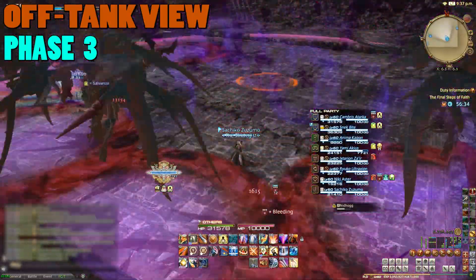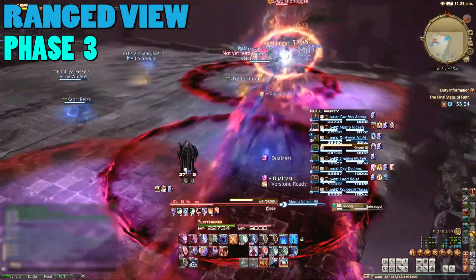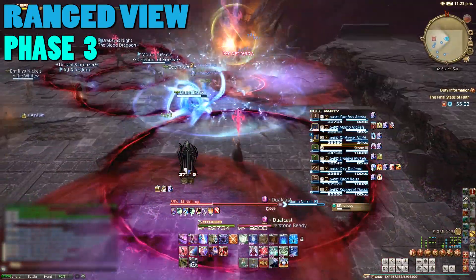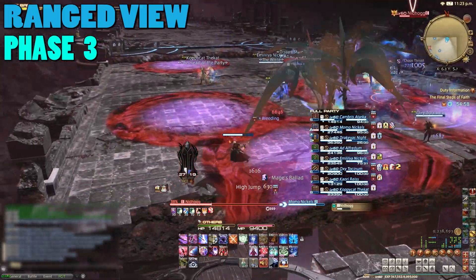Generally, the line AoEs are the priority to avoid, because you can easily eat multiple, which can be lethal. After this initial sequence, further high jumps will not be followed by line AoEs or Super Jumps, so just make sure you put the AoE zones around the edges.